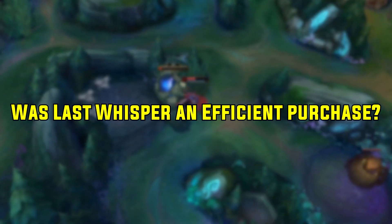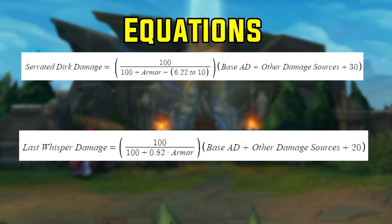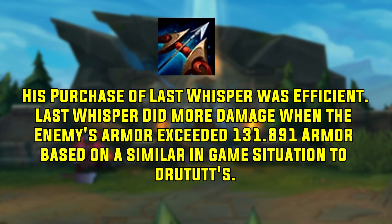So let's get right into it. Let's first answer Drew Toot's question — was it an efficient purchase? Here I have two equations that we can use to model the damage of both items. I will slightly tweak Drew Toot's in-game scenario and make him level 9 with runes that don't affect the damage. Using the items that he had against the Malphite, his purchase of Last Whisper was a better purchase than Serrated Dirk. Last Whisper does more damage when the enemy's armor value exceeds 131.891.